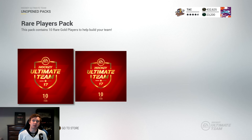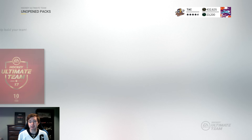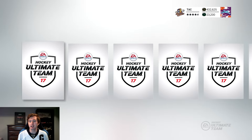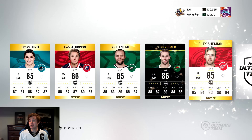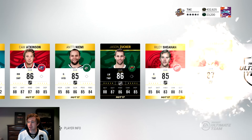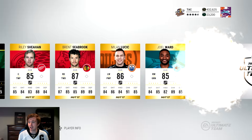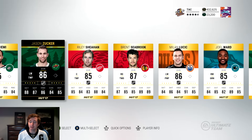Because we pulled Team of the Week in that last pack, I decided to buy one more. Some people think number 13 is unlucky — I actually think it's lucky. Would love to get that Team of the Week Crosby, another Movember, or one of those milestones. Another Team of the Week — Jason Zucker! Not the Crosby, but this jersey's given us two Team of the Weeks so far. Brent Seabrook as well — some nice pulls.